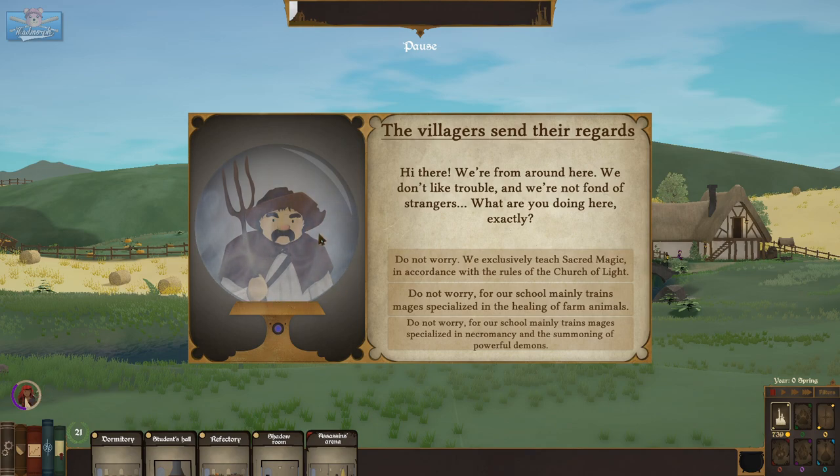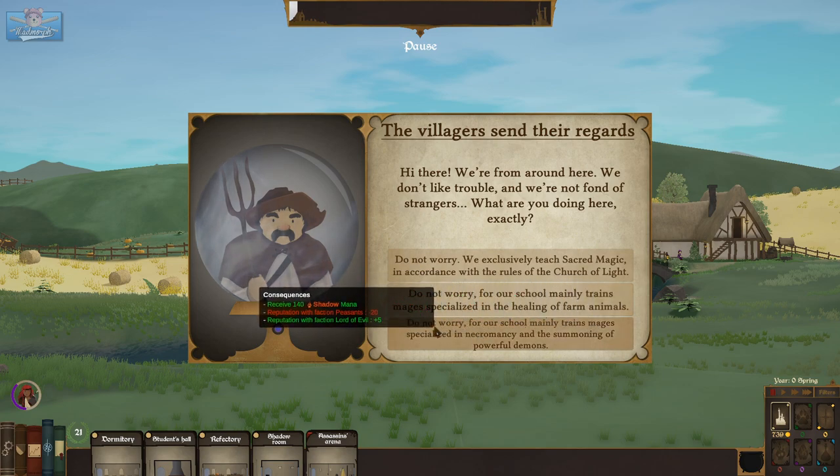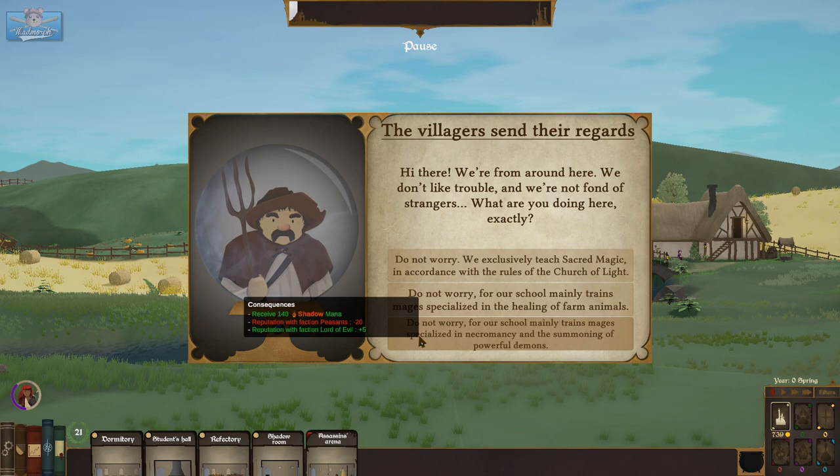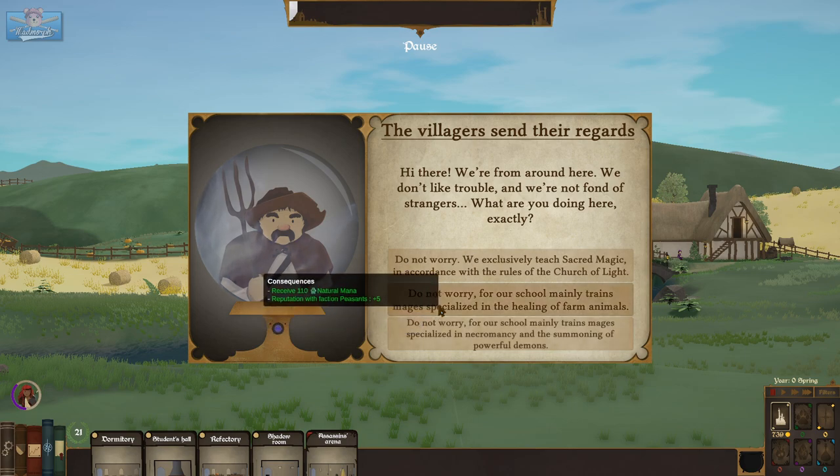The villagers send their regards: 'We don't like trouble and we're not fond of strangers — what are you doing here exactly?' Options: we exclusively teach sacred magic, or our school mainly trains mages specialized in the healing of farm animals, or in necromancy and the summoning of powerful demons. Popular reputation with peasants minus 20, reputation with Lord of Evil plus 5. It seems like you can actually make an evil school.